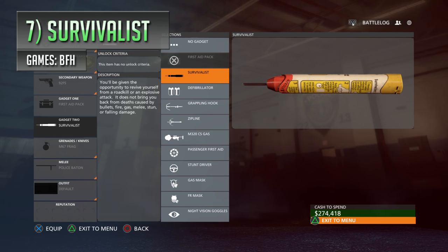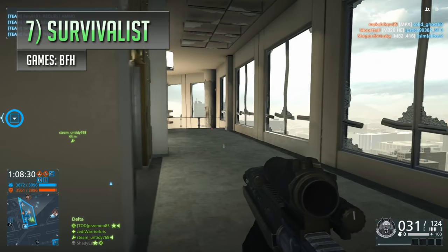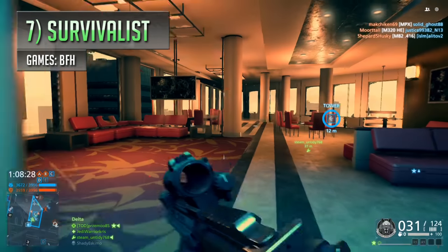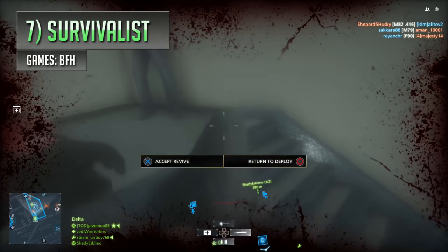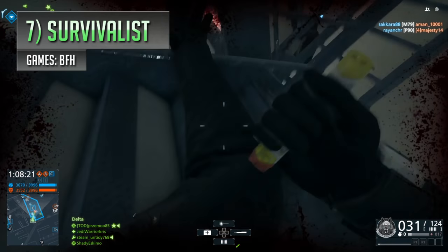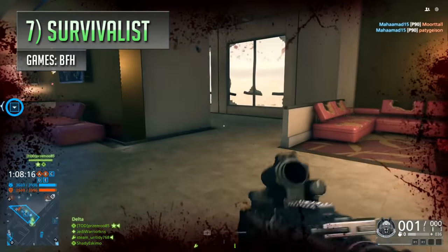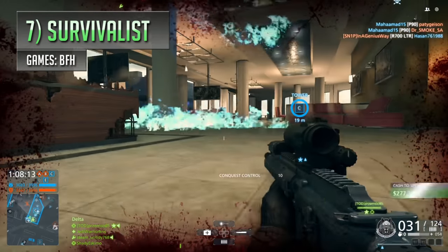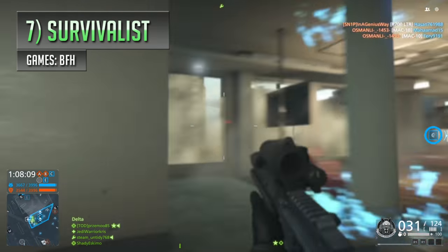Coming in at number 7 is probably one of the most obscure gadgets in the series that a lot of people have probably forgotten about, the Survivalist needle from Battlefield Hardline. Now this little thing isn't like your typical medic needle, used to revive down teammates and essentially bring them back from the dead, because the Survivalist is basically the more selfish version, designed to be used on yourself. This little needle is a gadget for the operator class, which is generally Hardline's version of the medic class, and you can choose to use this instead of the much more team-oriented revive needle or defibrillator. You might not make as many friends, but at least you'll be able to save your own skin.